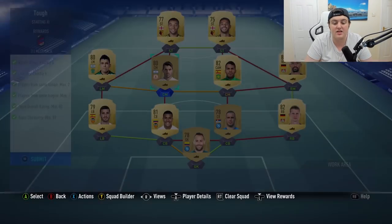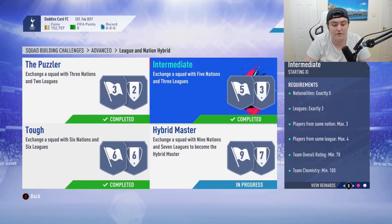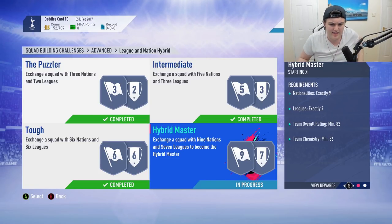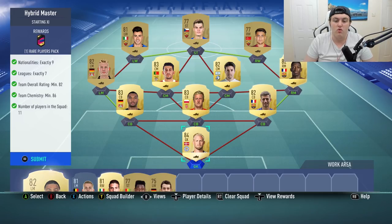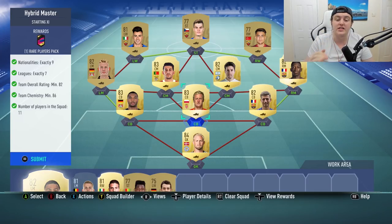For this one you do get a mega pack. In total I think this SBC has cost about 25k so far for all three teams — maybe a little more, maybe on the 30k spectrum. When the full game comes out it might be a little more expensive, but I can't imagine it being that much more. Now this is where it gets very difficult — this one's a real pain. You need an 82 rated squad, 86 chemistry, and every single player needs loyalty.